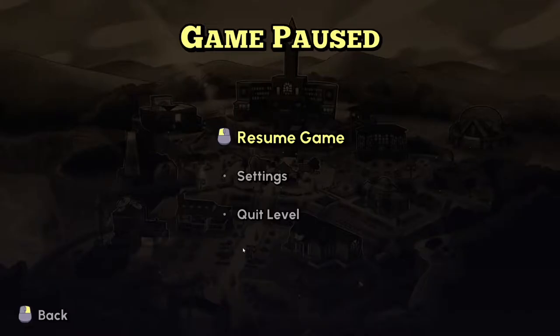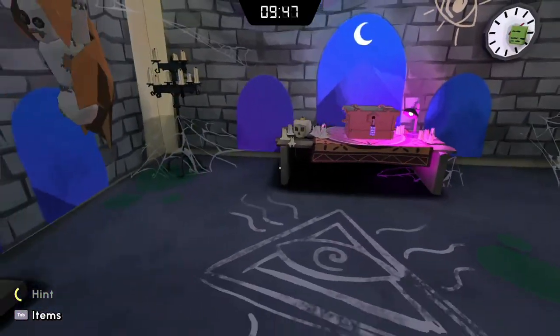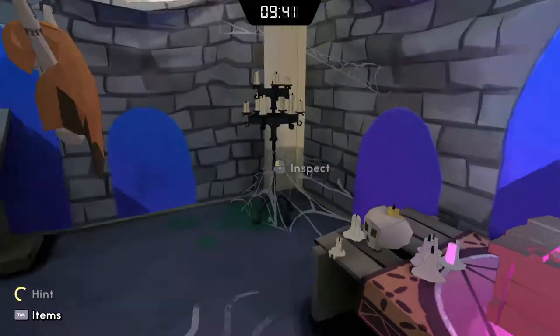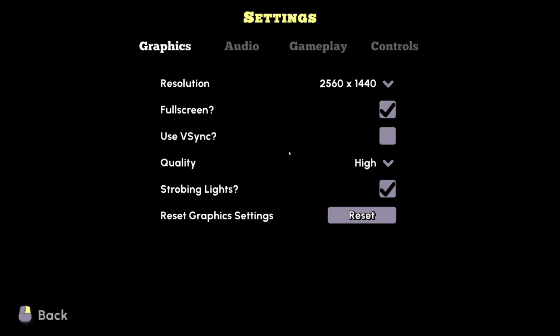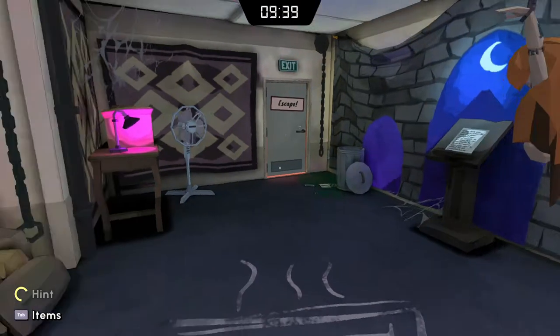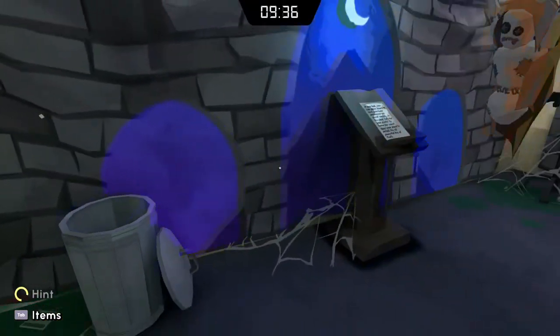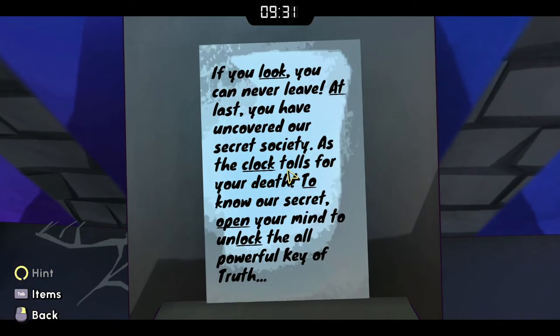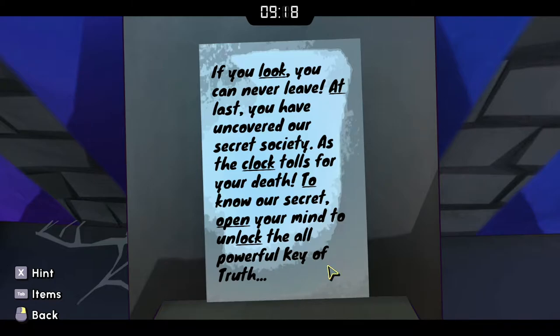If I turn the quality down, it seems like we're getting some low frame rates. Okay, inspect. We have nine minutes. This sensitivity is still really strong. I haven't messed with any of these settings yet. I actually just recently did my first escape room ever. You can look but you can never leave. At last, you have uncovered our secret society as the clock tolls for your death. To know our secret, open your mind to unlock the all-powerful key of truth.